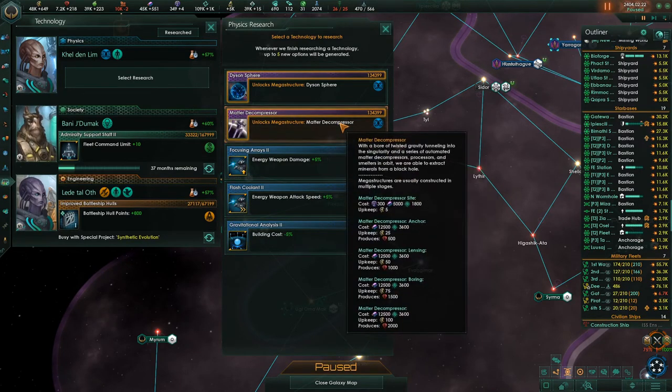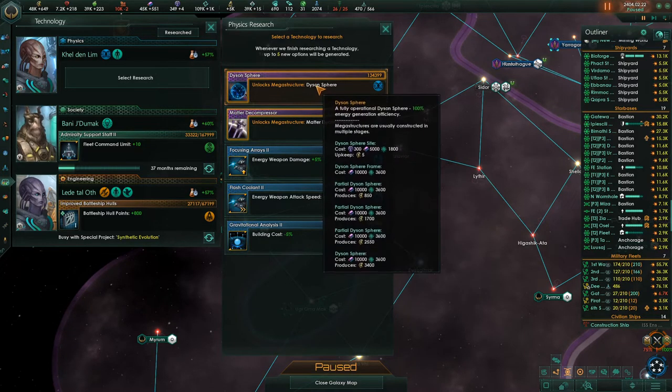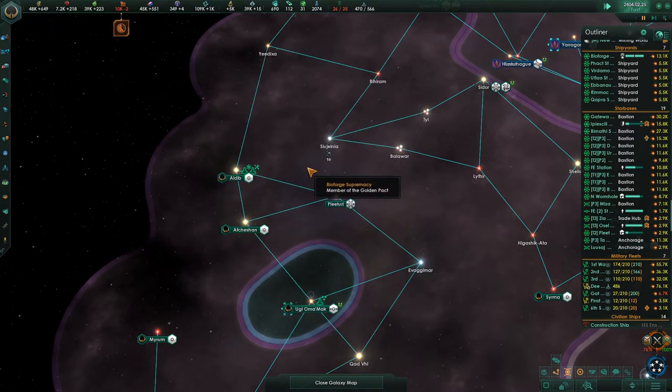Now we can unlock the Dyson Sphere and the Matter Decompressor. With a bore of twisted gravity tunneling into the singularity and a series of automated matter decompressors, processors, and smelters in orbit, we are able to extract minerals from a black hole — wow. Well, we don't need to do that because we have one we can just repair. But the Dyson Sphere — a fully operational Dyson Sphere — 100% energy generation efficiency. Wow, I want to unlock that, I want to build one — I think that would be fantastic fun.